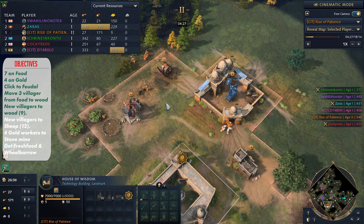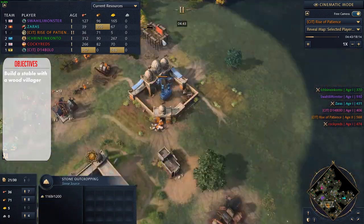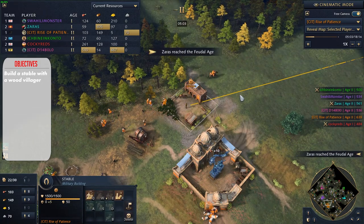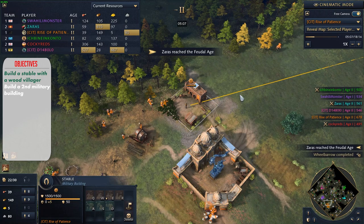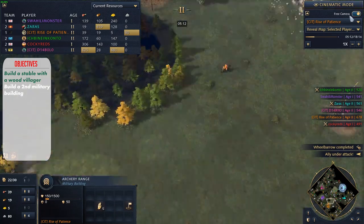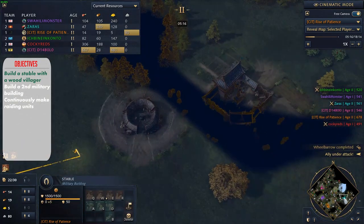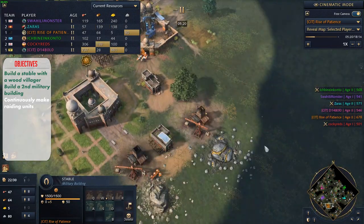When you go to the next stage, you will grab Fresh Foodstuffs and build a stable with a wood villager. As soon as you have saved another 150 wood, place a second military building. This could be a barracks, a stable, or an archer range depending on the situation. I typically only go barracks if I am against French; in any other situation, I would go either for an archer range or a stable.